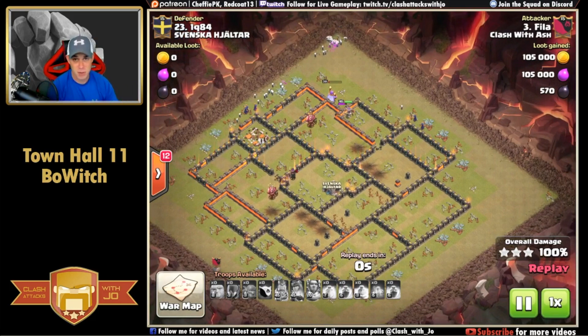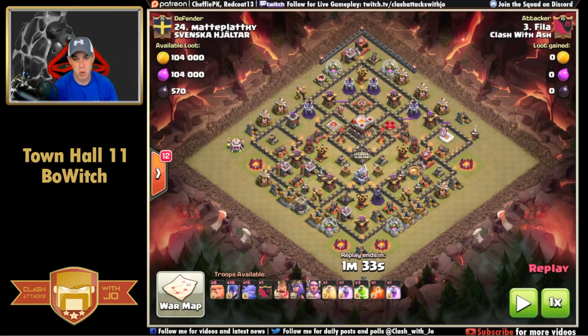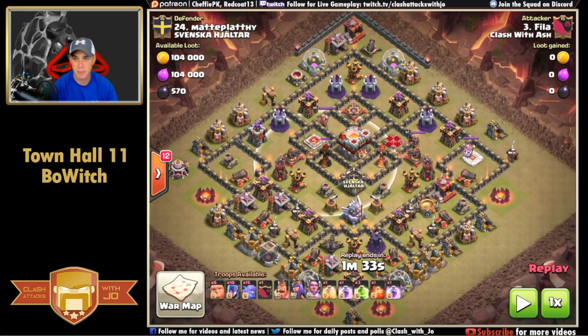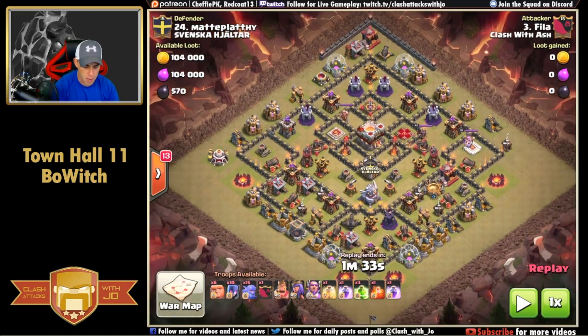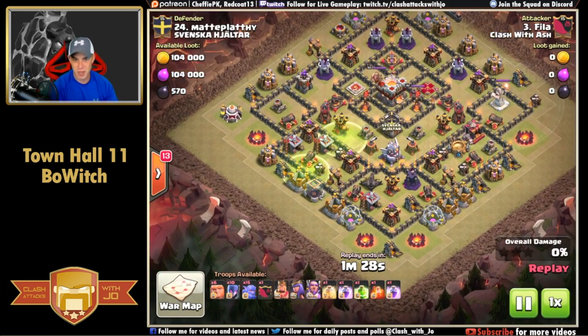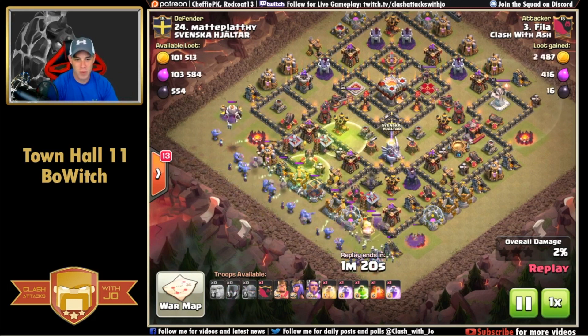We're going to finish with attack number four by the same attacker, same strategy. You've seen this base multiple times - it's the old-school base with centralized inferno towers that aren't fully maxed out, a lower-weighted Town Hall 11. You'll get these midway down to the bottom of the map. All wizard towers are up in the north and the eagle artillery is down in the south. The attacker, Phyla, does the same composition as before - jump spell for entry to avoid wall breakers, three groups of giants, and a long wall of witches. Same thing over and over again.